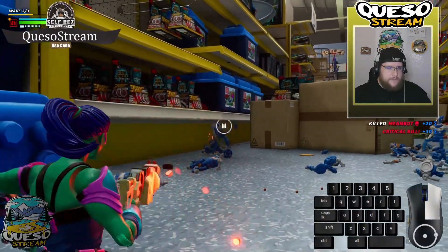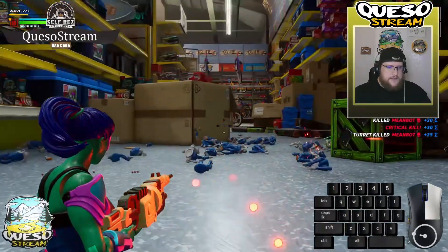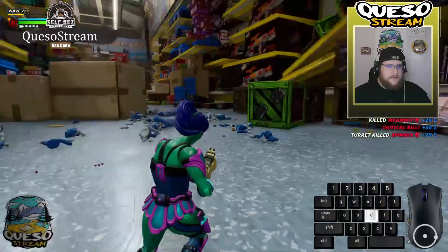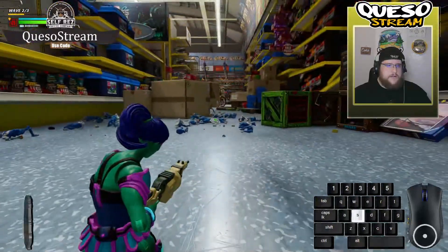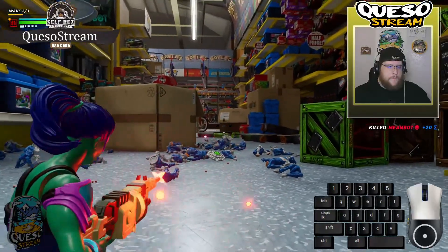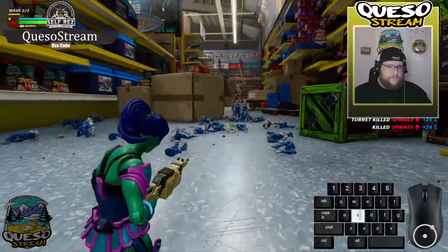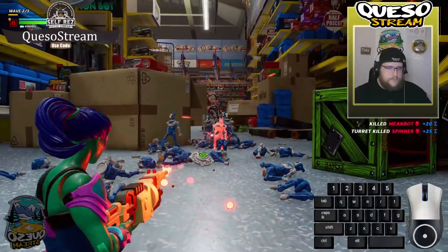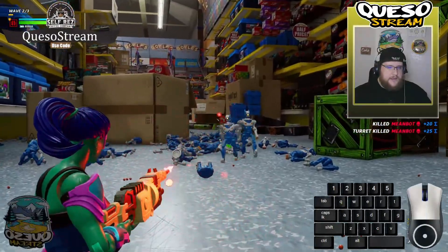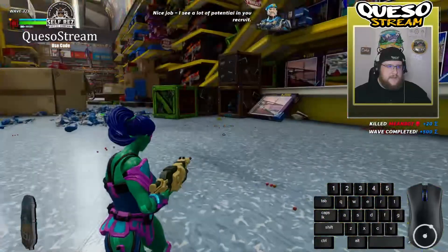These turrets really do help! Shot its head off but it's still coming — headshots don't mean anything in this game. I'm getting hit by something... is that friendly fire? The hyper blade — they didn't say anything about a hyper blade, but it makes sense, that's a defense that they use. Nice job, I see a lot of potential in you, recruit!